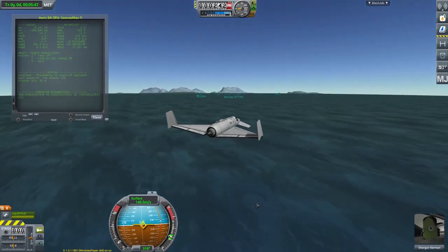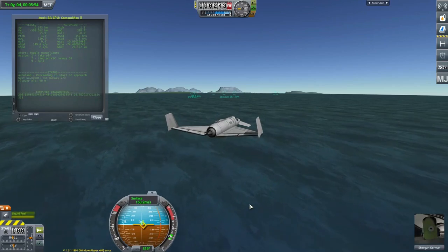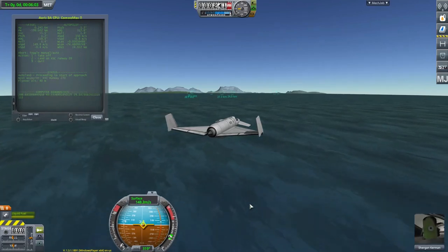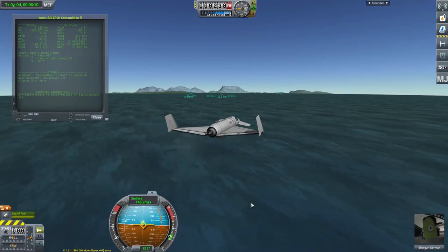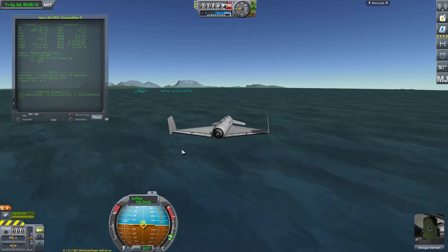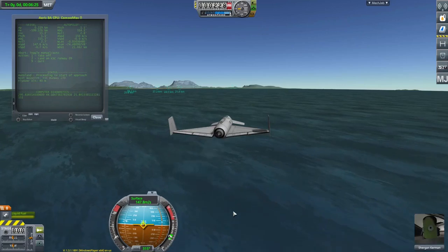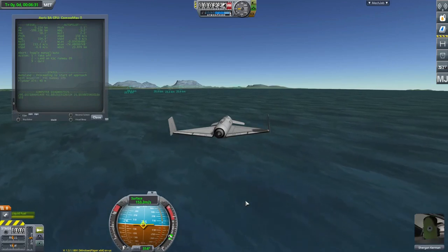You wouldn't normally do 30-kilometer approaches — there's no point. What you'd do is set up a waypoint much closer to the airport, fly to the waypoint at a much higher speed, and then do the approach and landing from the waypoint. In this case I just wanted to demonstrate how the script automatically aims off when the runway is at a distance. I tried various different algorithms to get this to work and this one works okay. All the details are in the script if you want to know more.